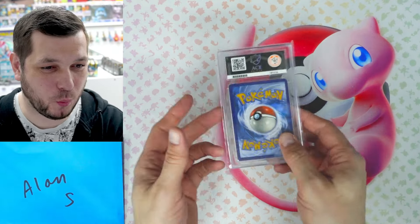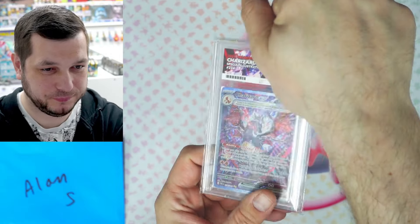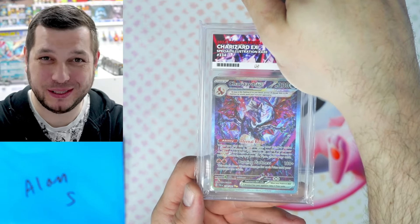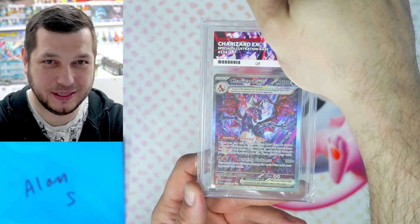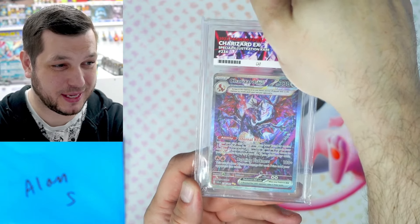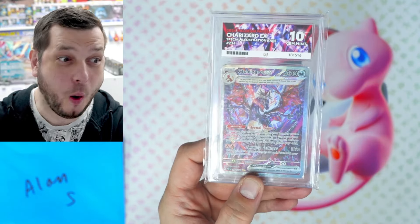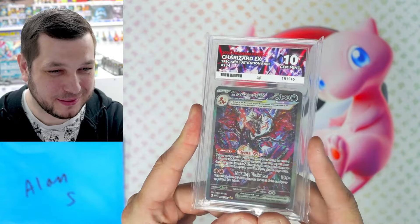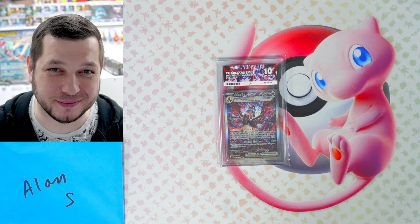First we've got Alan S with one card. Let's find out if we get one grade magic. It's the Charizard EX Special Illustration Rare — absolutely amazing card. Let's see if we can get the ten. Boom, he's got it! First one, let's go. One submission and you've got the ten. Congratulations to you, Alan. Well done.